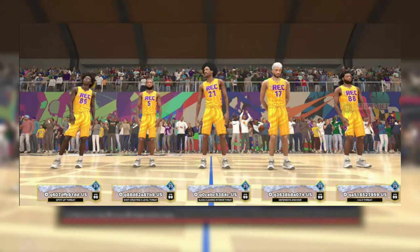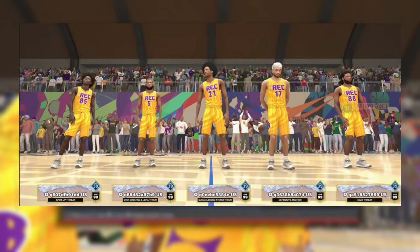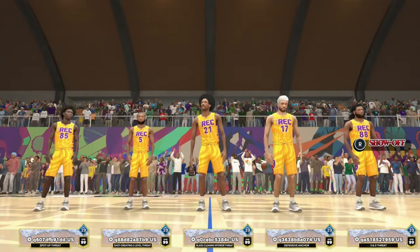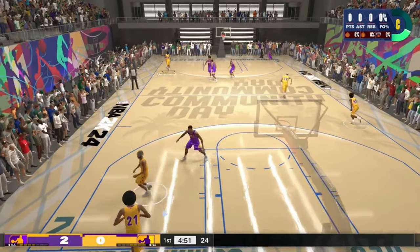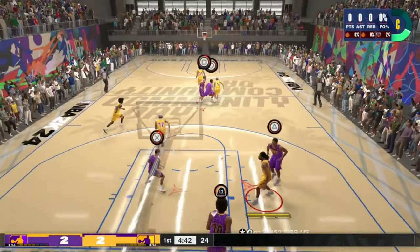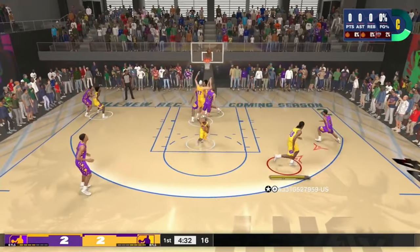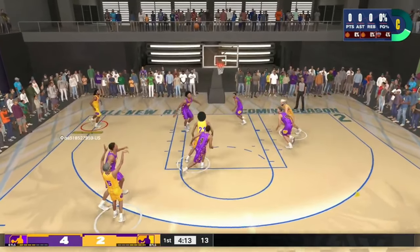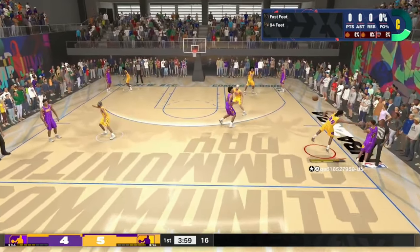We get a chance to look at some of these build names: we got a Spot Up Threat, a Shot Creating Three Level Threat, a Glass Cleaning Interior Threat, a Three and Deep Threat, and a Defensive Anchor. Build names are diverse — or at least different from last year. Last year you saw inside-out everything; this year we're going to see threats all over the place. The point guard looks like a six-one, maybe six-three, and it looks like a six-six on the wing. Everybody's not six-nine — that's a plus.